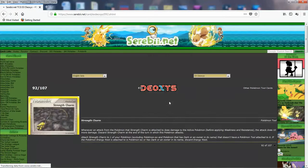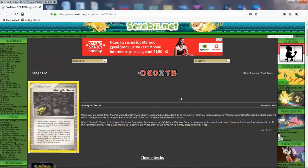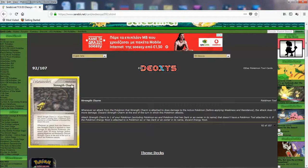And we got Strength Charm. Whenever a Pokémon with Strength Charm attached attacks, it does 10 more damage — then you discard the card. So this is like a Muscle Band that does 10 instead of 20, and it only works for one turn. You still get the plus before applying weakness and resistance, which is still cool. It's going to give you that extra push to get a knockout. Pretty fair but still pretty good — not bad at all in decks where you really want to push for damage.